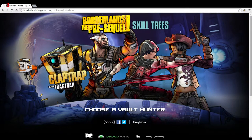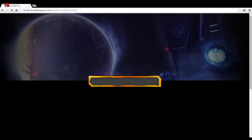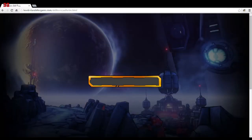Right here we're on the webpage at borderlandsthegame.com/skill-trees/index.html where you can pick any of the four main characters. Today I want to start with Wilhelm — he's the character I'm most excited about — because I like to play summoning characters. I really enjoyed Roland and Mordecai in Borderlands 1, and I really liked Axton and Gaige in Borderlands 2.